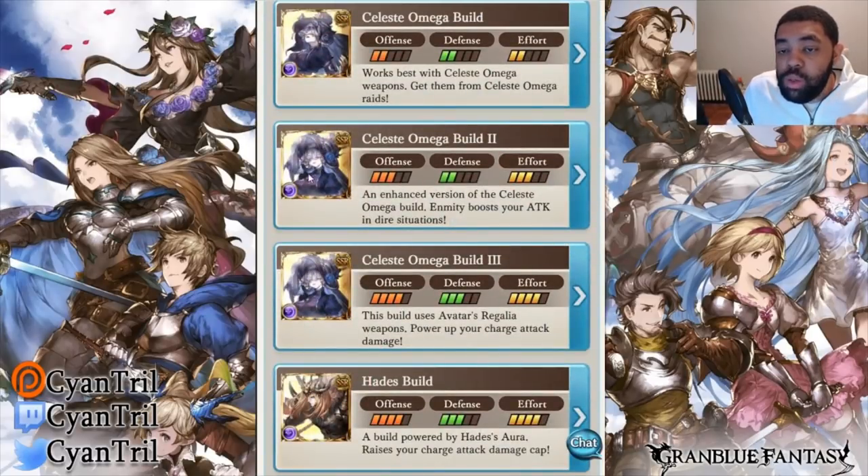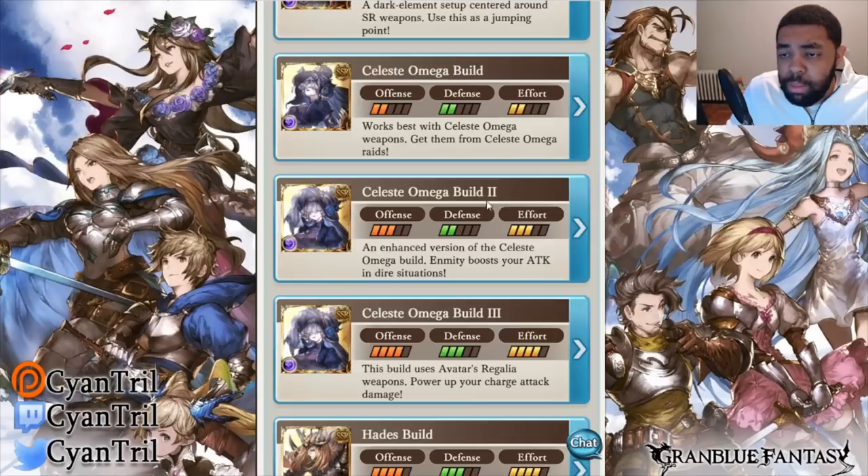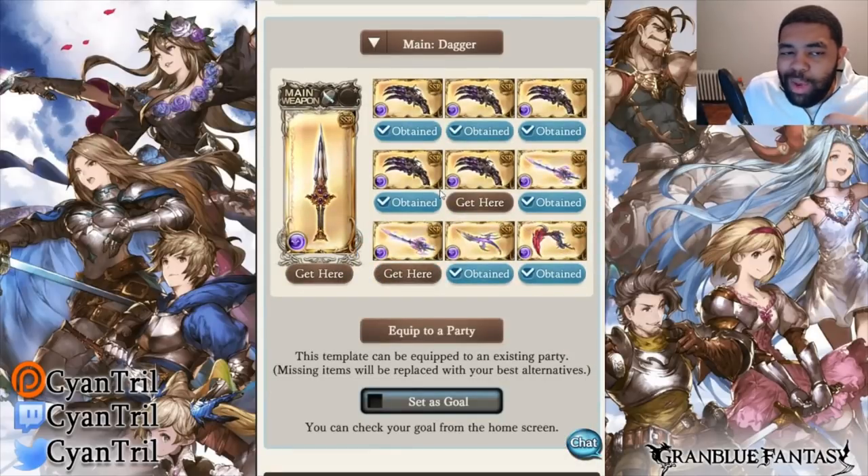Now we're on Celeste Omega build 2. Keep in mind, it's the full limit break Celeste, so we are now in high level. An enhanced region of Celeste Omega — Amity builds, boosts your attack in dire situations, a.k.a. run Zoe. Offense is 3, I think that's perfectly fine thanks to Zoe. I would even go as far to say it's 4 just because Zoe exists in the element. We have 2 defense — that means there's no staff in the grid, because there's not a lot of health. Effort is 3. You could trade for these weapons, unlike the Celeste sword from Luminera — this one you could trade for. I ran this grid a long time ago. Good times.